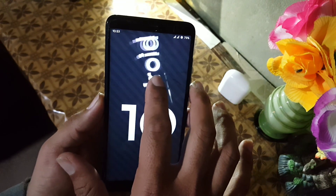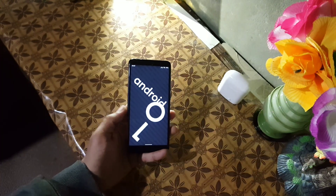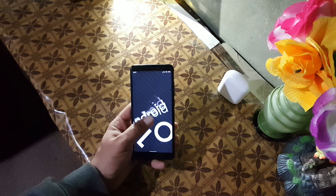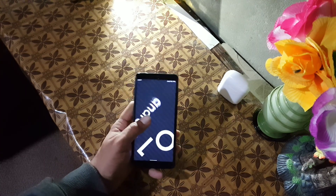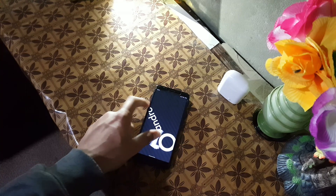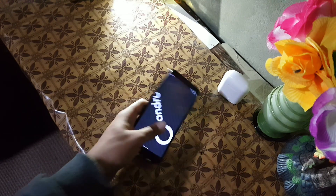The ROM is pretty stable and if you're looking for a beast ROM for your Redmi 5, this ROM is recommended. To install it, download the ROM and GApps from the link in the description, reboot into your custom recovery, go to wipe and wipe everything except internal storage and SD card, then go to install and flash the ROM plus GApps, then reboot. If you liked this video, hit the like button, don't forget to subscribe, keep supporting — peace.